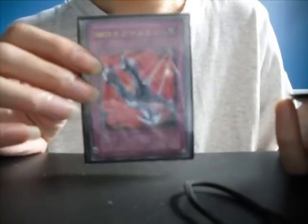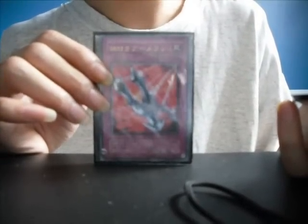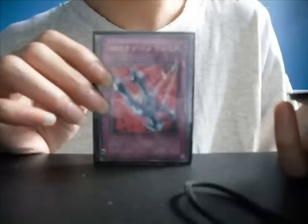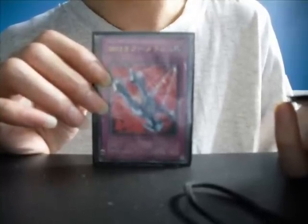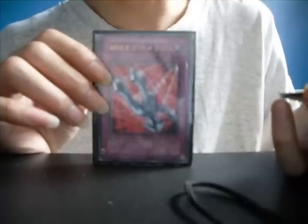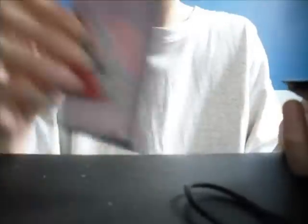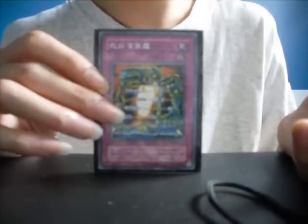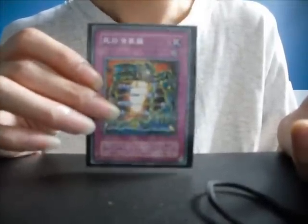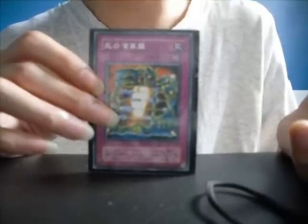Kunai with Chain: choose one or both of these effects. Activate only when an opponent's monster attacks — change the attacking monster to defense position. Or equip this card to a monster you control; it gains 500 attack. Ceasefire: each time one monster is face-down on the field and sent to the graveyard, inflict 500 points of damage per card to the respective card owner's life points.